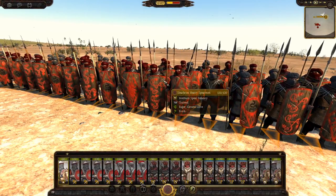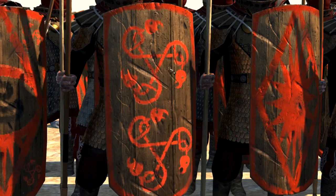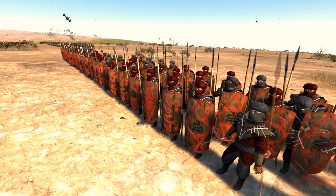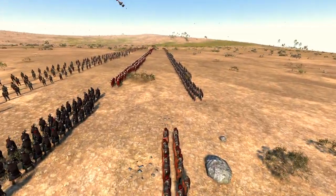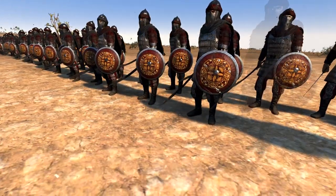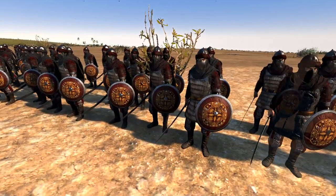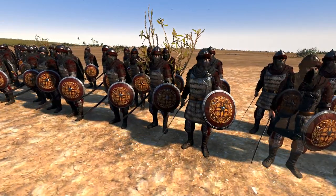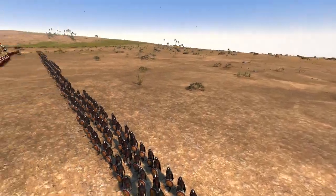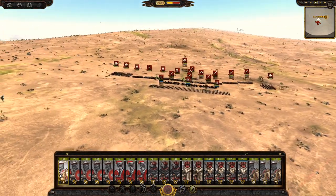Then we have what I presume are Southron Heavy Spearmen. Their shields — look at these shields, all different and unique with their different patterns. These guys are going to hold the line with their big shields and keep the enemy at bay. And then we have Serpent Swordsmen — these are the elite swords. They look amazing, basically like the cavalry but dismounted. Harad is such a great faction; it's a shame they got taken out but good to see them back in.